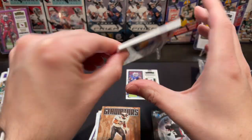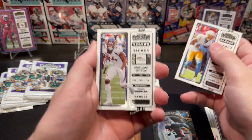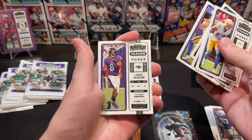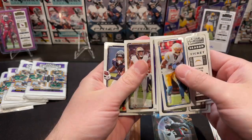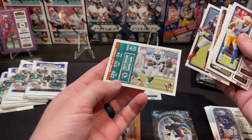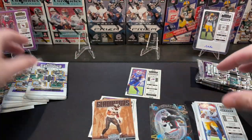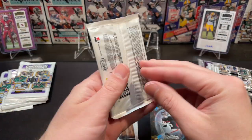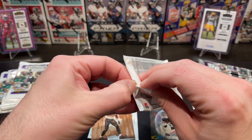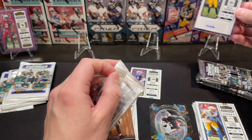Back to another blaster pack. We got Keenan Allen, Courtland Sutton, DK Metcalf, Matthew Stafford, Lamar Jackson, Michael Thomas, Darrel Mooney, and a cool Ricky Williams insert. A lot of base cards in these Contenders packs. I don't mind Contenders — I've seen some decent hits from it — but yeah, overall I've opened a couple boxes before. That's why I had those two cards set aside that I didn't show you guys yet.